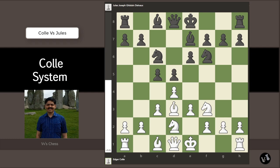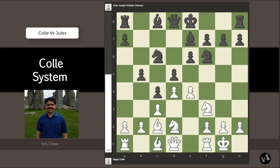Continuing: bishop to e7, short castle, c4, bishop to c2, b5, e4, and Jules decides to take dxe4 — an interesting Coley theme where e4 is pushed and there are a variety of responses.